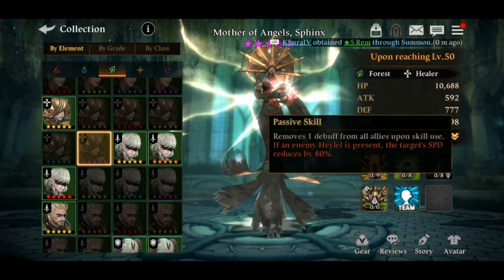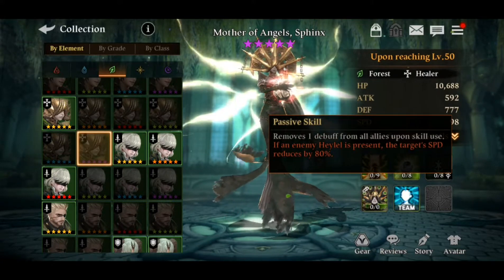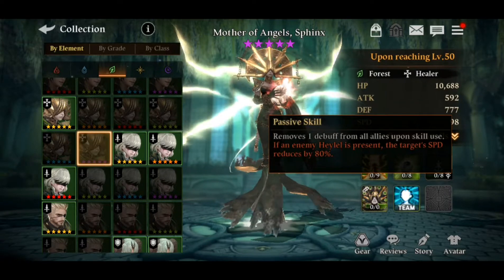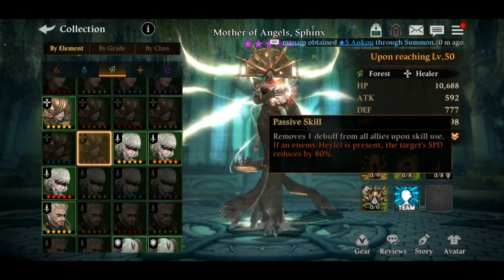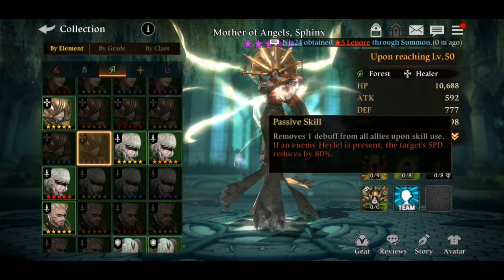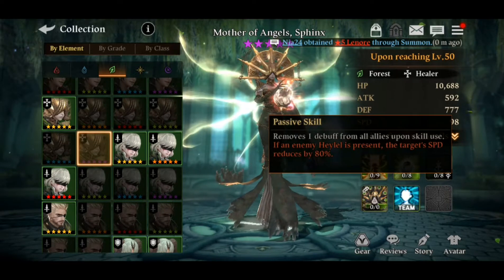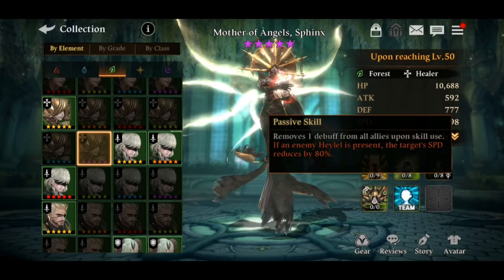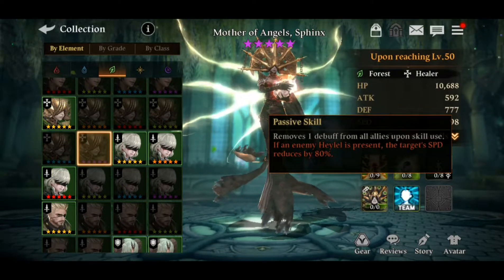The passive skill removes one debuff from all allies upon skill use — so whenever she uses her skills, she removes one debuff. In this game, whenever you use a skill, the whole skill set of every other servant in your team goes on cooldown.